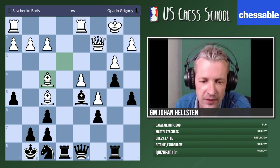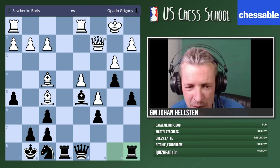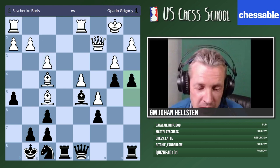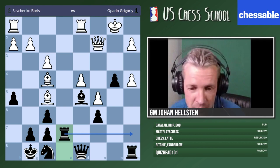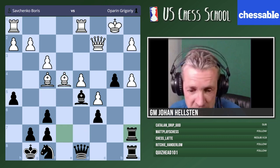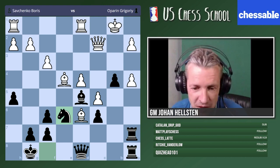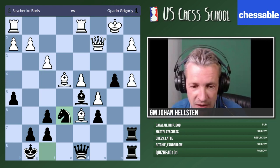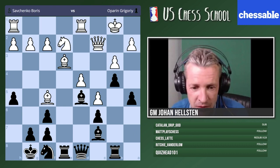After bishop takes f4, black takes with the queen, white can reroute the bishop — bishop d3. We don't care about that pawn; we're interested in improving our position. Then rook a8 and a4 is coming next — there's not really much white can do about this. In the game they played f3. A4, b-takes-a4, rook e7 — a pretty move. Even in blitz he played very strongly: bishop e4, rook a7, improving our pieces in a very natural way.